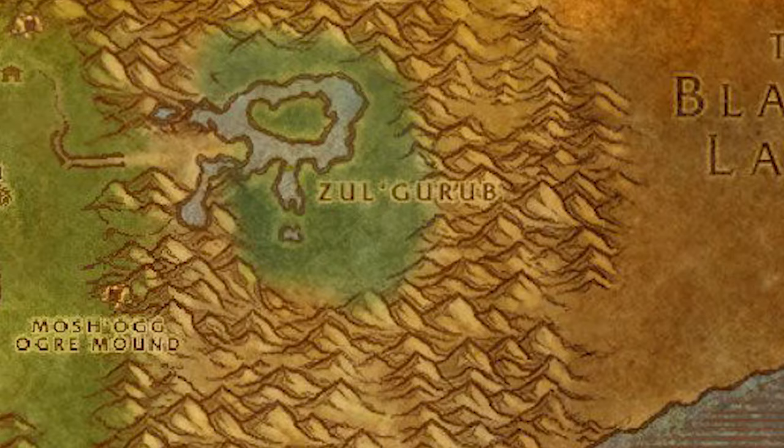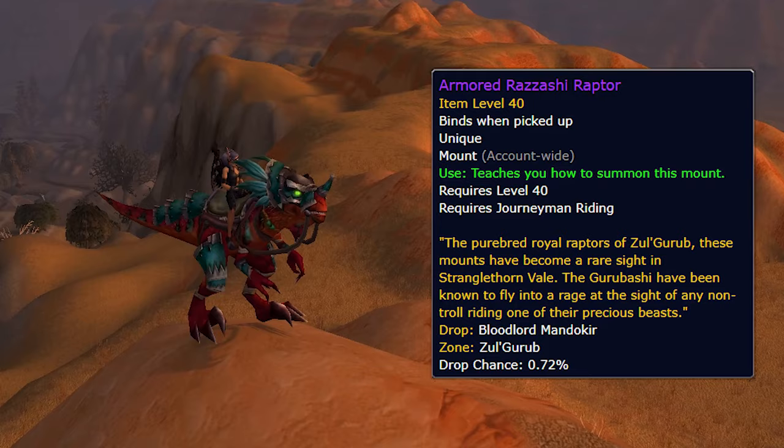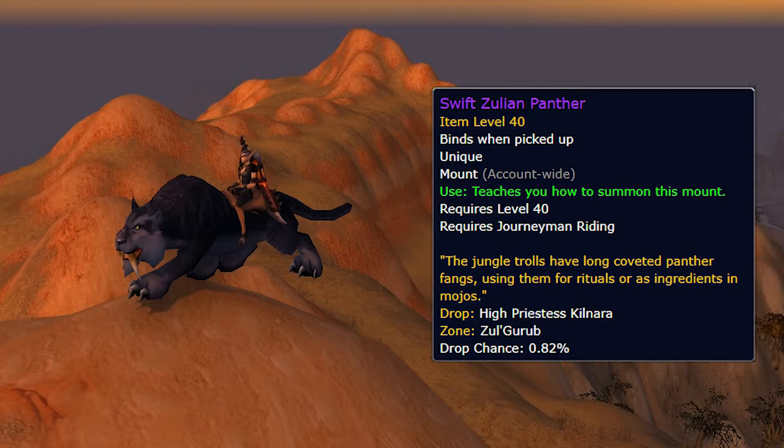Head inside Zul'Gurub — it's Heroic only, very similar to Zul'Aman, so your difficulty will automatically be set to Heroic. There are two potential mounts here: the Armored Razzashi Raptor and the Swift Zulian Panther. Both are on about a 1% drop chance, and since it's a Heroic dungeon you only get one shot per day — come back every day for an additional chance.